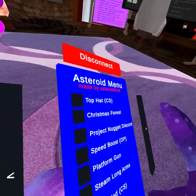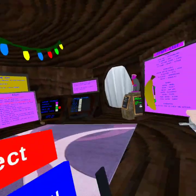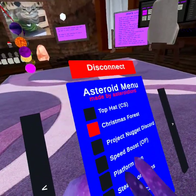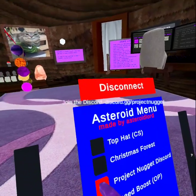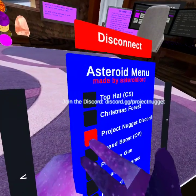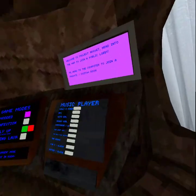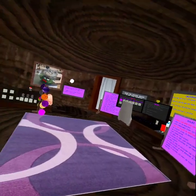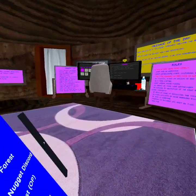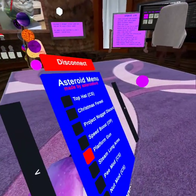Top art just puts a whole top out of my head. There's a Christmas forest and Christmas update for sure. It tells you to join the Discord — here's the Discord link. Speed boost is quite fast. Black gun doesn't work.